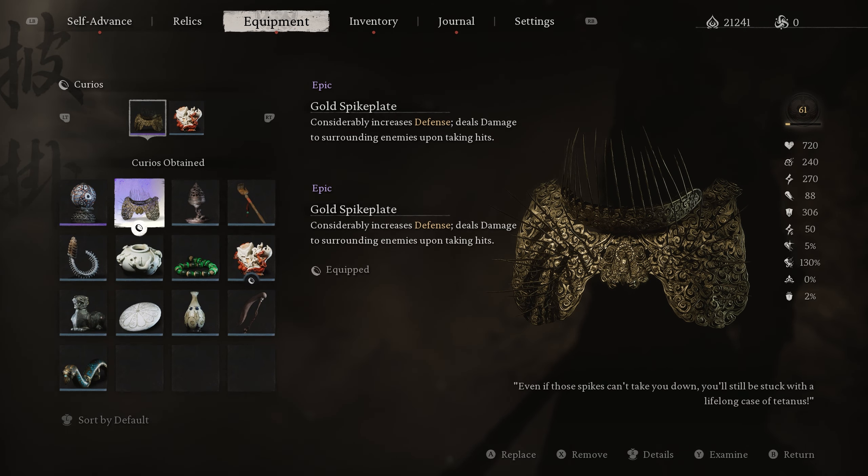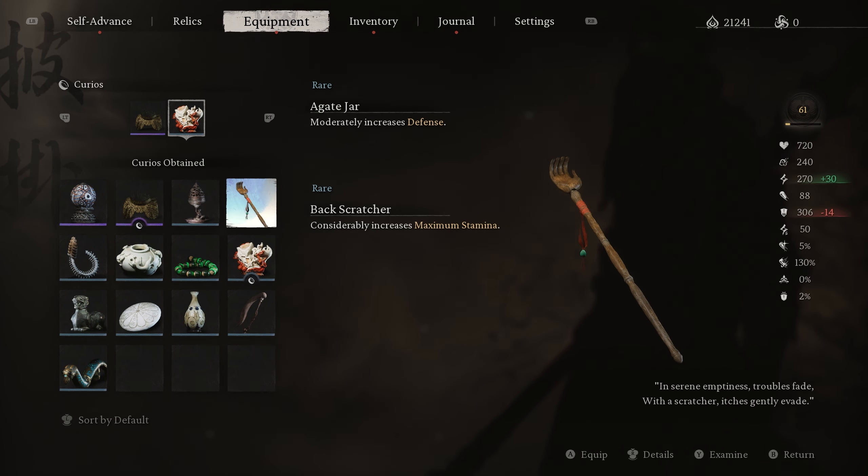Only the Wukong and Buking sets are better, and those two cannot be obtained until much later on. For the Curio, we are going all in on survivability — stack as much defense as possible. You can't deal damage if you are a corpse.